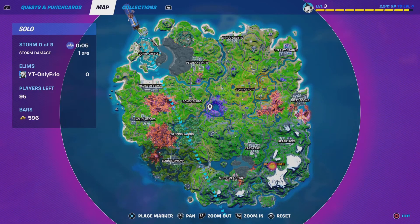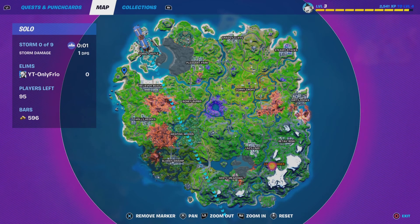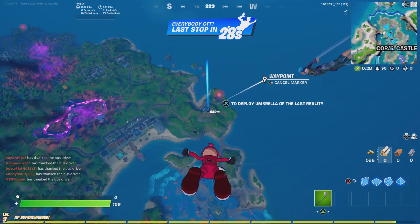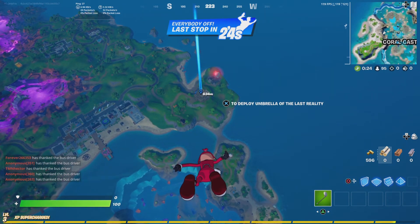Alright guys, you're going to want to land here at the castle. Mark it down on your map — you're going to want to land near here to get the red knight color.